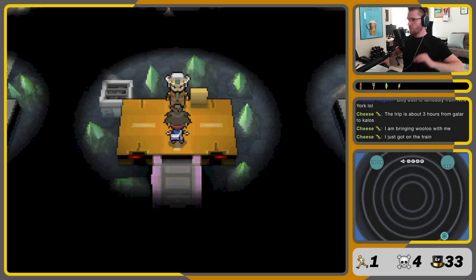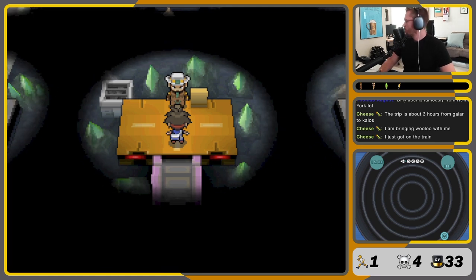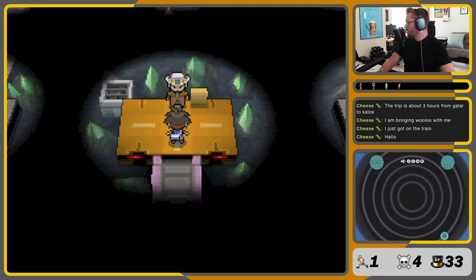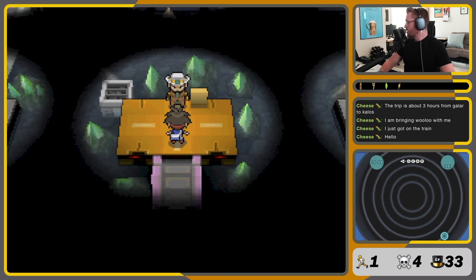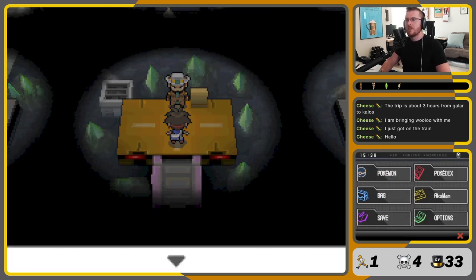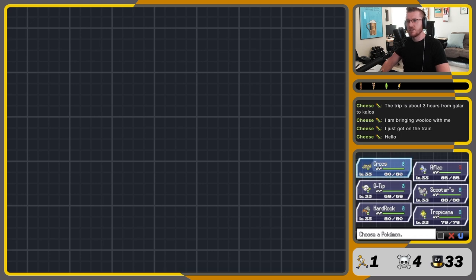We're back. Ready for Driftveil Gym. So here's the thing — he's got a Krokorok in the lead spot. Krokorok is fast but very non-defensive. The strategy is going to be to lead with my Krok. We intimidate each other down. At that point, it's going to want to use Bulldoze, because that's its most damaging move. Or Torment, or Sand Tomb. The point is, it's not going to use Crunch, because that would be weird.